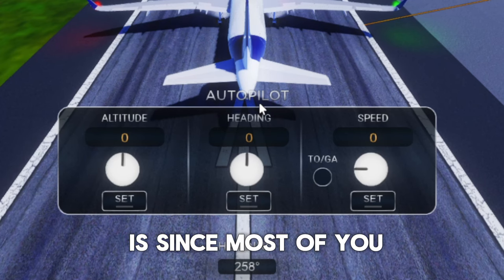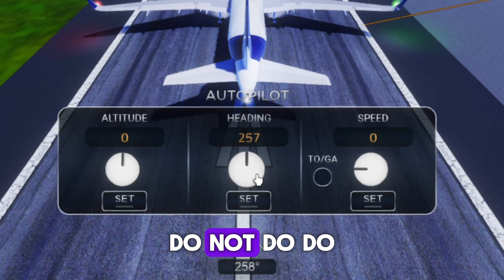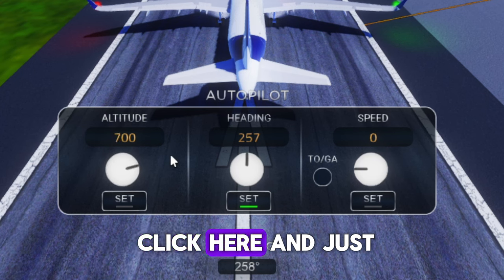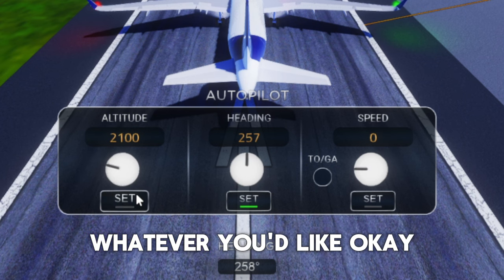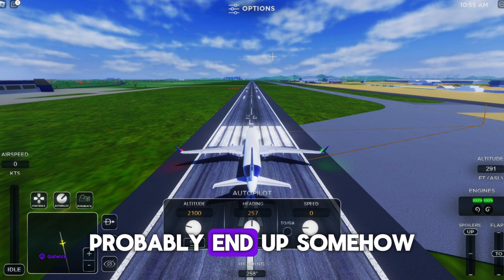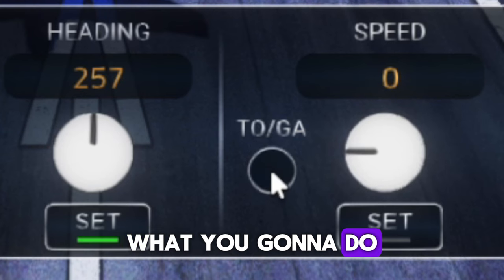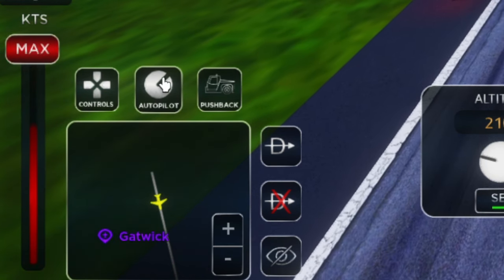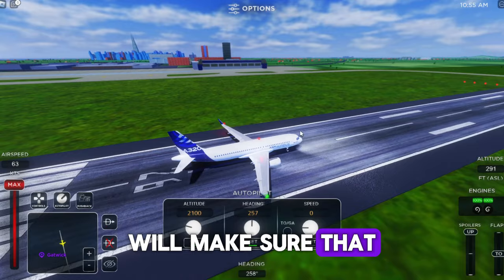Camera views include wings, gears, and tail. To take off — since most of you are new — click the autopilot speed setting at the top and click Set. Dial it up to about 1400 or 2000, whatever you'd like, and click Set. Most new players aren't familiar with the controls and will probably crash — and that's okay, I crashed about 50 times when I joined.